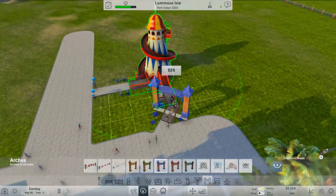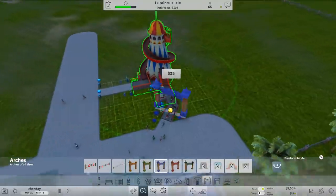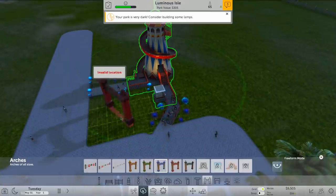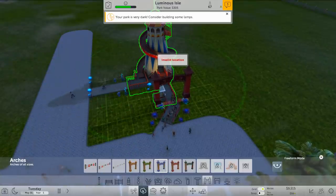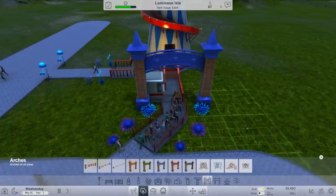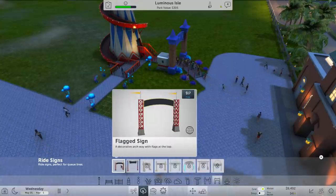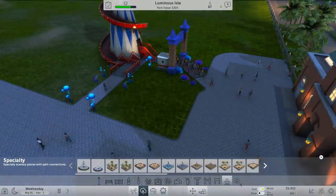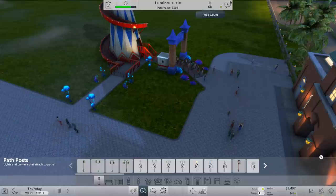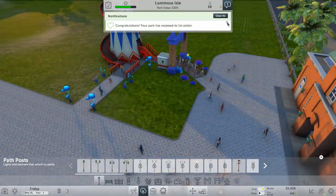Now we're getting up the circle that's there. Let's add an arch where you come in — hold down shift and scroll it around. There we go, a bit of an arch. What else have we got? Ride signs, special items. Oh, lights! People complain about lights. We can look at our notifications — 'your park is pretty dark, build some lamps.' Let's see what sort of lamps we have in here.